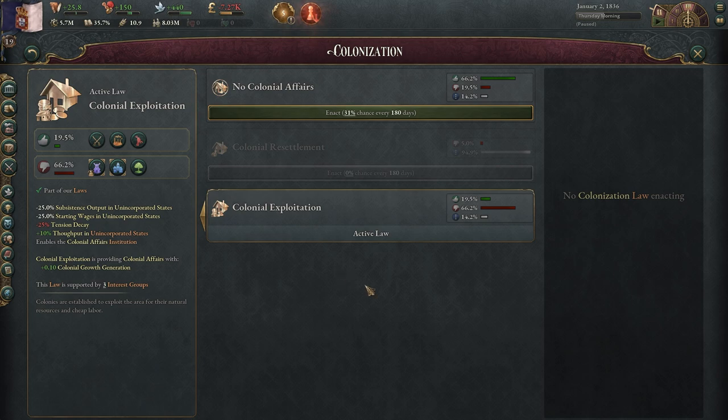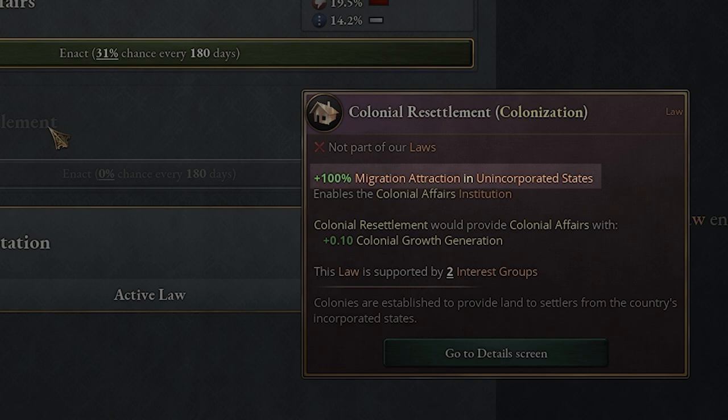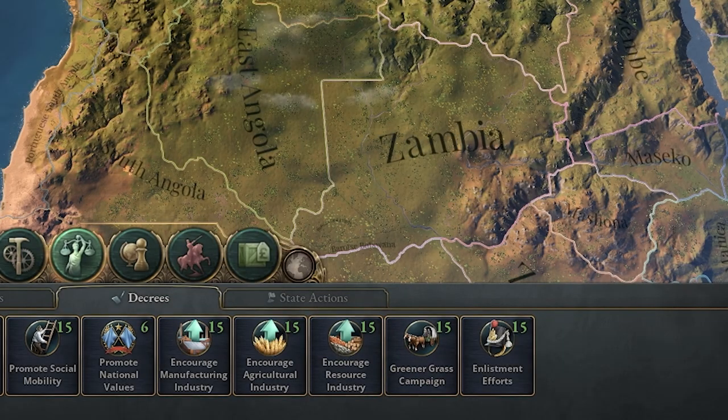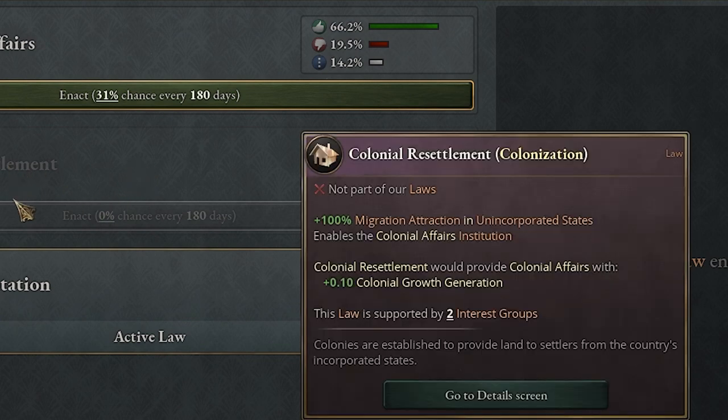Lastly, for colonization laws, you need to make sure you have one of these. Colonial resettlement is the first one — you get a plus 100% migration attraction in all unincorporated states. It's not just ones you're colonizing; looking at the decrees, the greener grass campaign is only 50%, so colonial resettlement is double that for all unincorporated states. If you don't want your people migrating out of your main states, this may not be the one for you. I would use colonial resettlement usually for states that are closer to you and ones you plan to incorporate later, since you'll already be getting some population moving over there.